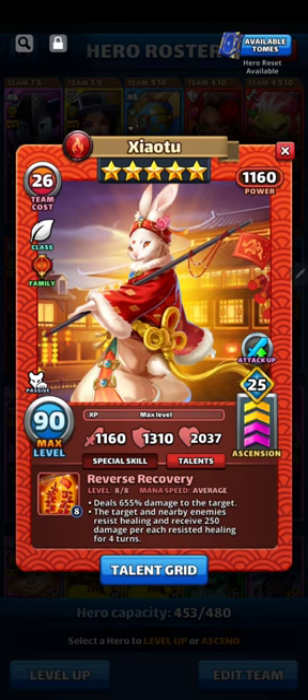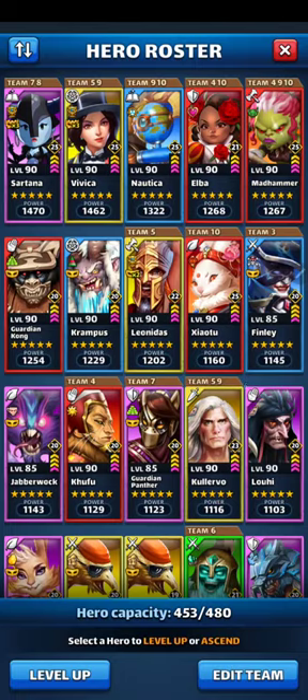Now let's check out her stats. She's got 1160 attack to go with her 655% damage to the target at average speed, which is pretty good. She's got 1310 defense, which is really good, and 2037 health, which is really good also. So Shao2 at 90 plus 25 emblems — 1160 attack — and she is number 9 on the team power board.